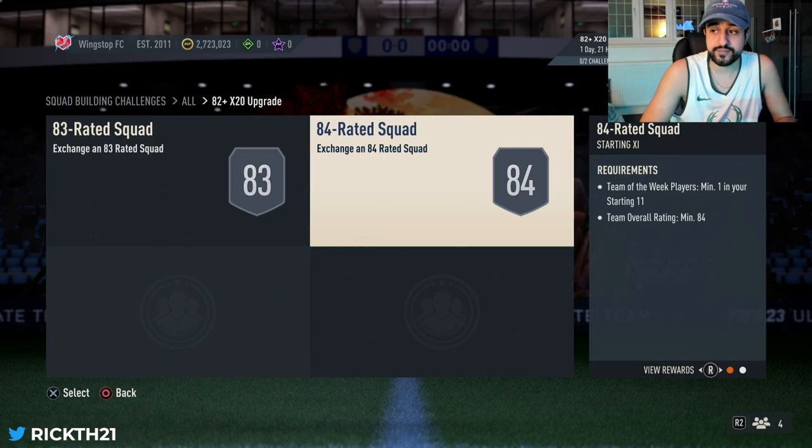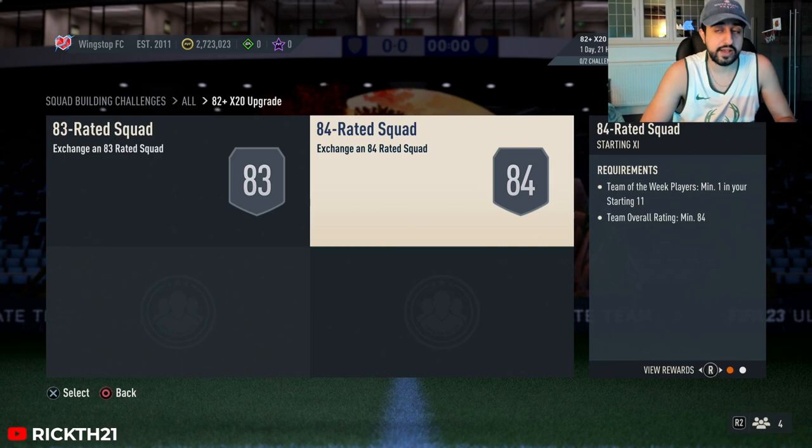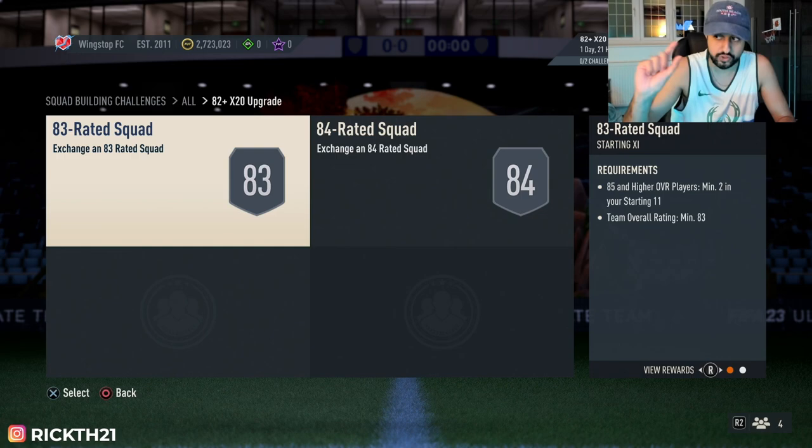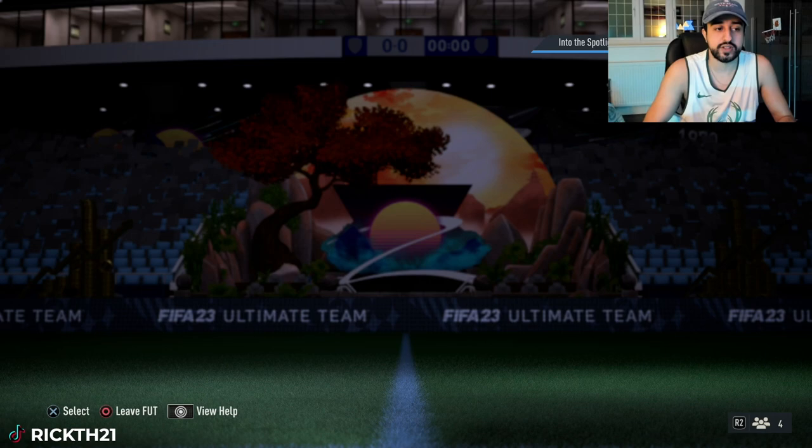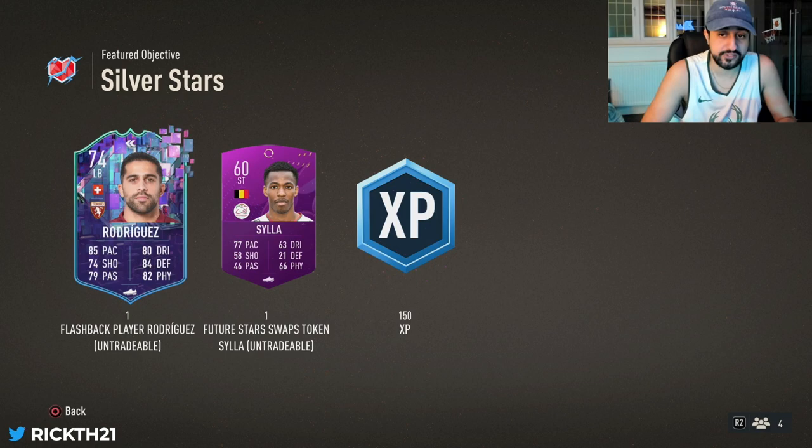We got this 84 times 20 SBC which is the main thing that's caused a dip on this market. It requires an 83 and 84 squad, one Team of the Week is needed, and two 85s are needed. As you can imagine, 85s - blue, whichever one is required - tend to do the best, and 84s will have done well overall as well with those requirements.